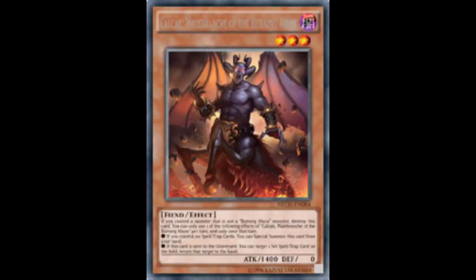If it said target a spell or trap card on the field and return it to their hand, maybe I would forgive it. Because maybe you can go like, alright, my opponent's locking me down with Vanity's Emptiness. Foolish Burial, send Calcab, Calcab effect - bounce your Vanity's Emptiness, special summon a whole bunch, kick your butt. Now I'm up on resource, now I'm winning.